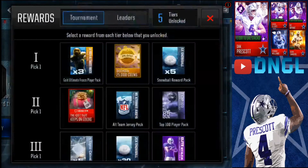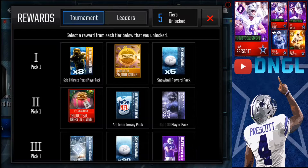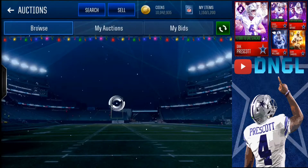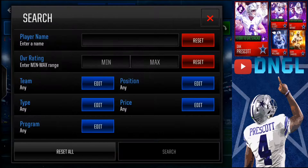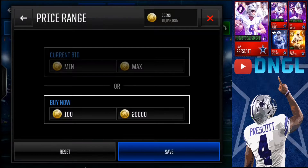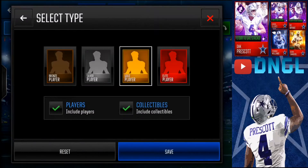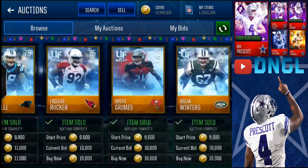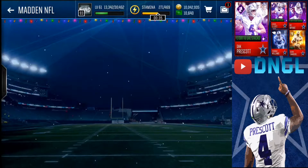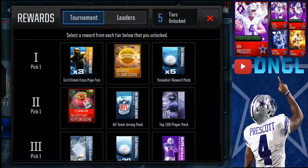Let's move on to the reward tiers, which is probably what you're here for. Pick number one: absolutely pick up your Gold Ultimate Freeze Player Pack. The reason why I say this and not go for the 25,000 coins is because Ultimate Freeze gold players actually sell for 20,000 coins a piece. If you get three of them, that's 60,000 coin value. So you can either pick getting 60,000 coins or getting 25,000 coins — you're going to be getting 35,000 coins more value from the Ultimate Freeze Player Pack, so definitely go for that.